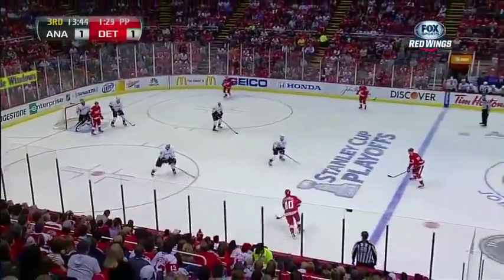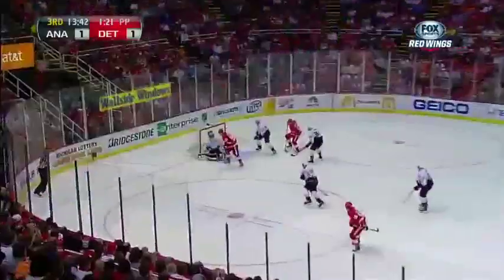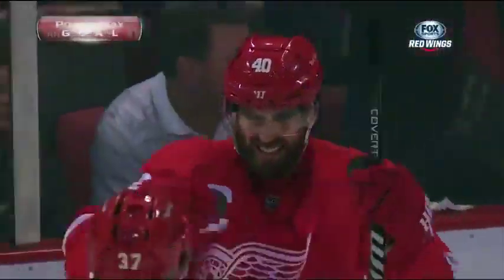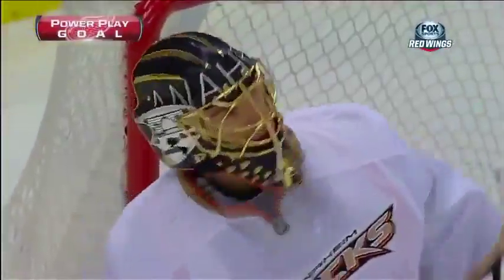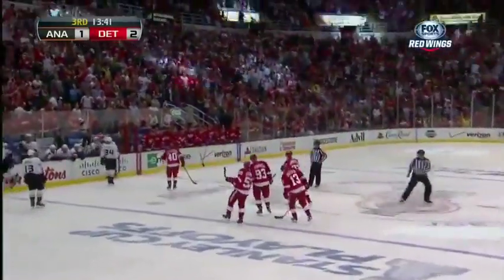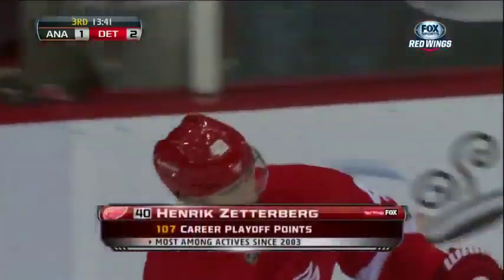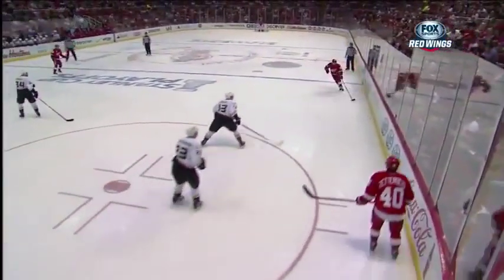Samuelson manning the point, right hand shot back there. Zetterberg shoots! Scores! Henrik Zetterberg! Power play goal! 2-1! 40 seconds into the power play. And Zetterberg at least will get an assist — it might have hit Fronson in front, we don't know. They don't care. Point is a point, whether it's a goal or an assist for Zetterberg.